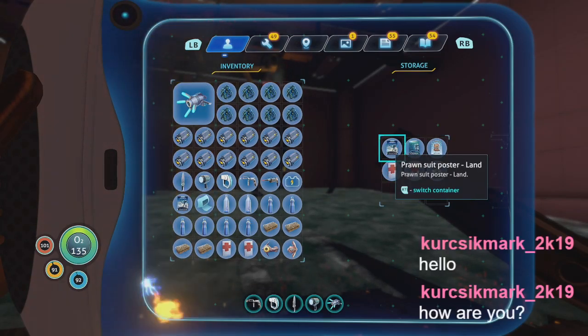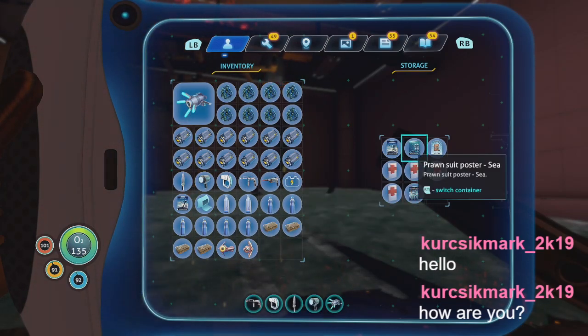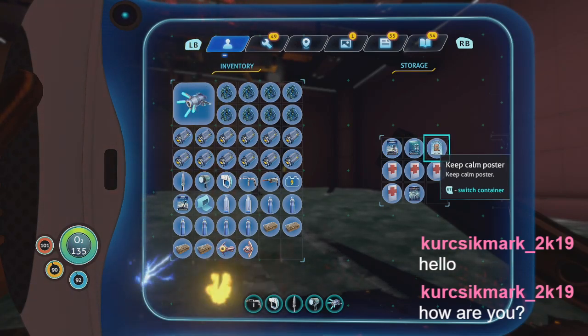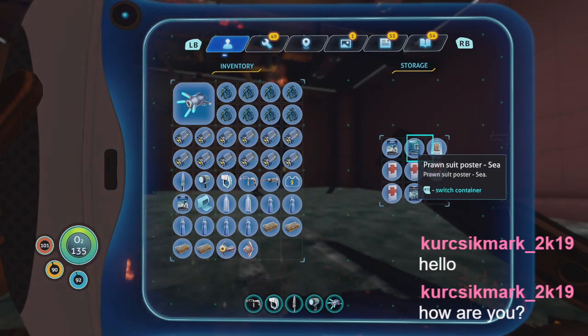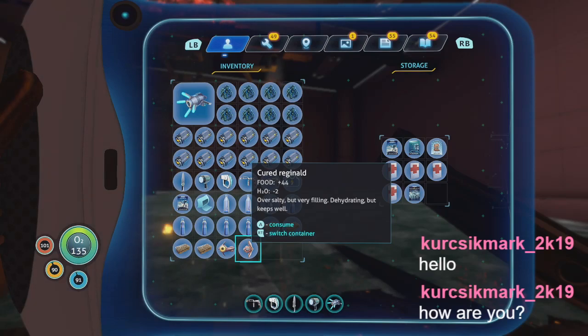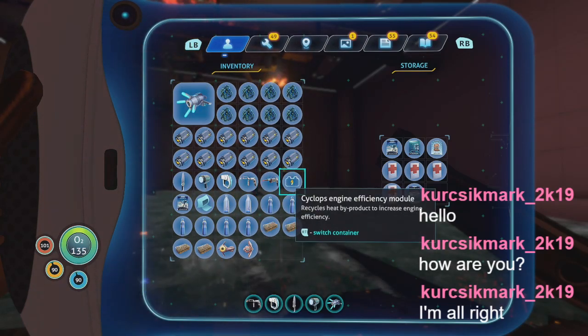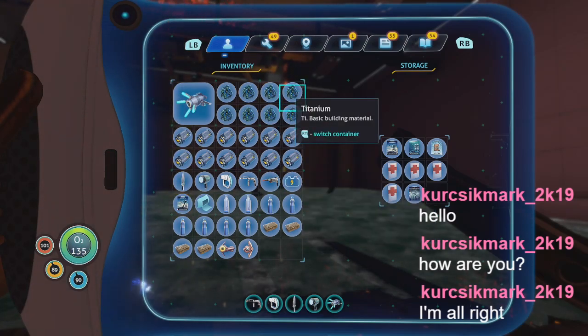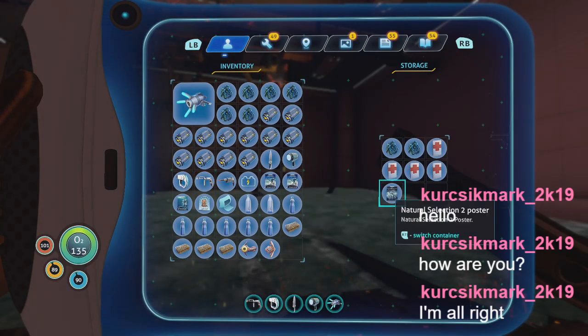Let me grab this titanium. I guess I could put these in here and give us space for two of these posters. I could eat and not give us room for another poster. We'll get rid of some titanium — that way we can get these. Don't need them, but they're nice to have for our habitat.